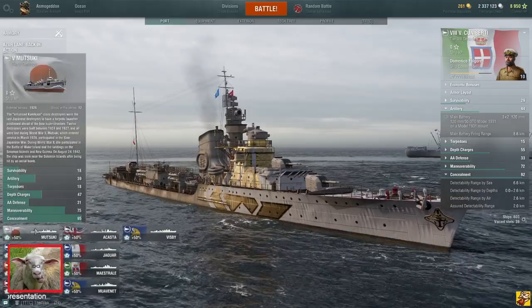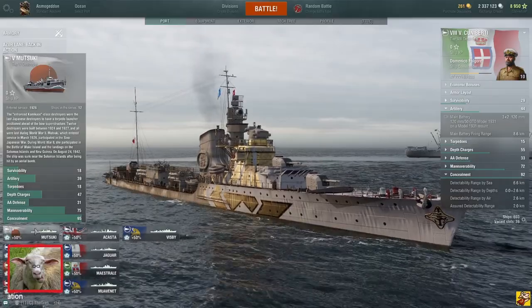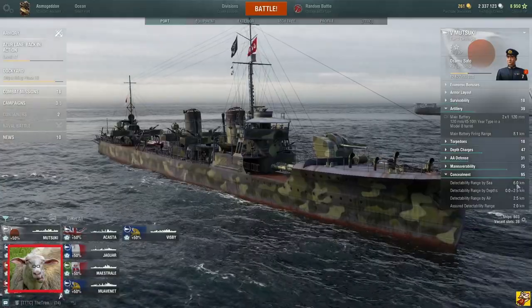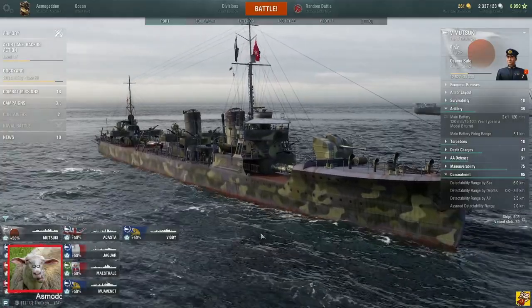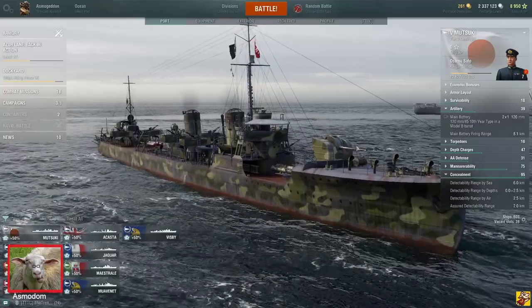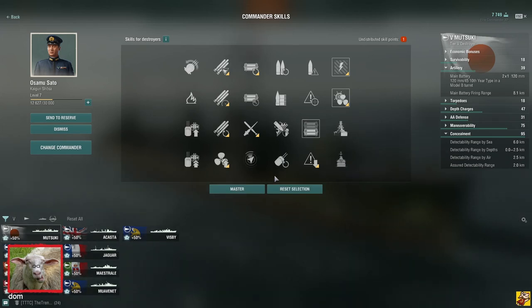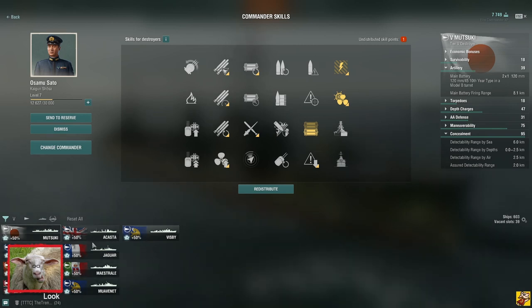Mutsuki — I love torpedo boats but to be fair Mutsuki is fine. The rest of the line, not so much. Their concealment is way too high at tier 6 and 7. The 8 becomes good again but 6 and 7 are really rough to get through. It's only good for torpedoes, which is pretty limiting. I used to love the line but it's pretty hard to get through now — it's pretty much power crept.